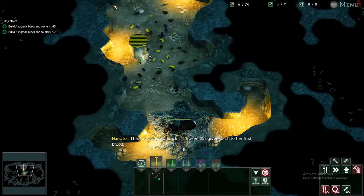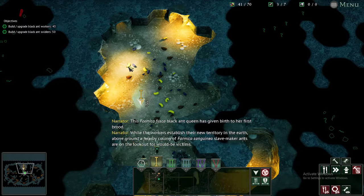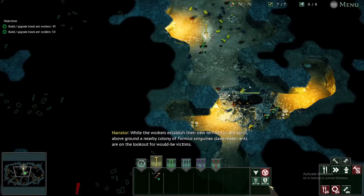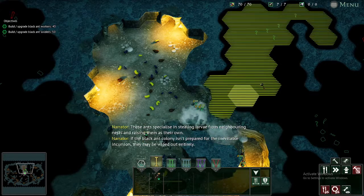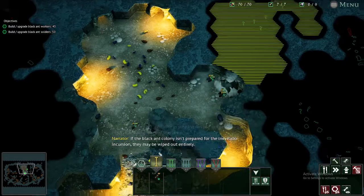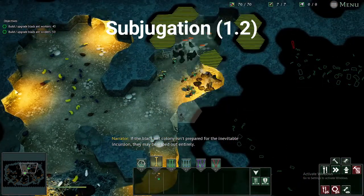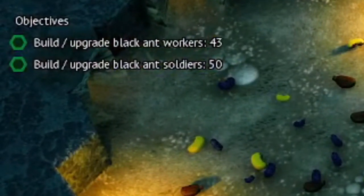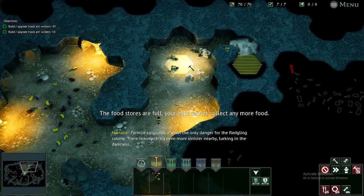This Formica Fusca black ant queen has given birth to her first brood. Nearby, a colony of Formica sanguinea slave-maker ants are on the lookout for victims — they specialize in stealing larvae from neighboring nests. If the black ant colony isn't prepared for the inevitable incursion, they may be wiped out entirely. Welcome to 1.2, Subjugation. Before I even begin, there is a detrimental issue: my victory condition requires constructing 50 black ant soldiers. Luckily I can still make soldiers, but I cannot use them as the title suggests. I can still make soldiers — I just can't deploy them.